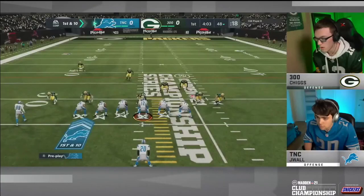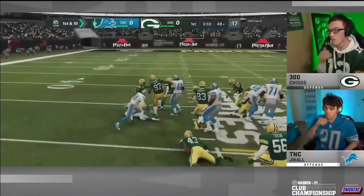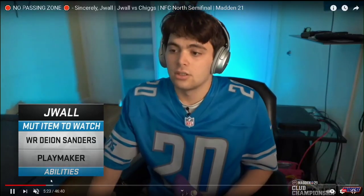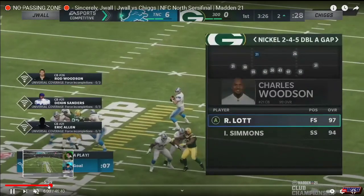He played Chigs and also Poison. One of my subscribers messaged me saying Poison has the best defense in Madden 21, but if you watch the game JWall played against Poison, you'll notice that JWall actually moved the ball really well against Poison's two-four-five double-A gap pressure defense. We're going to dive into his touchdown play.